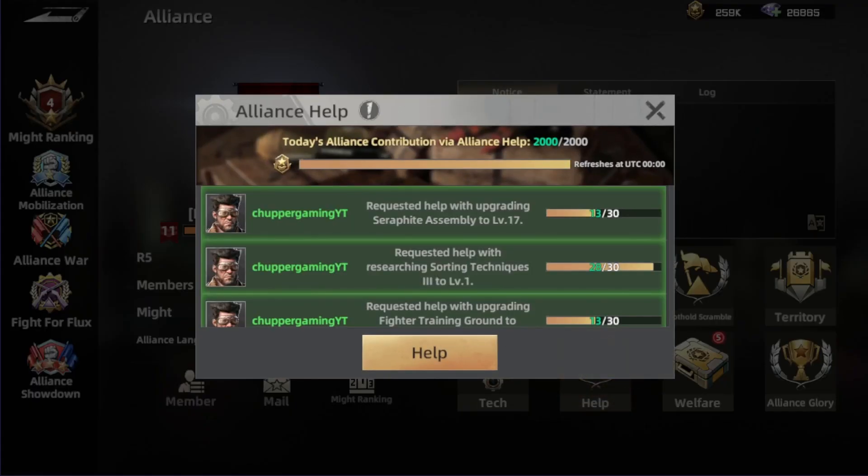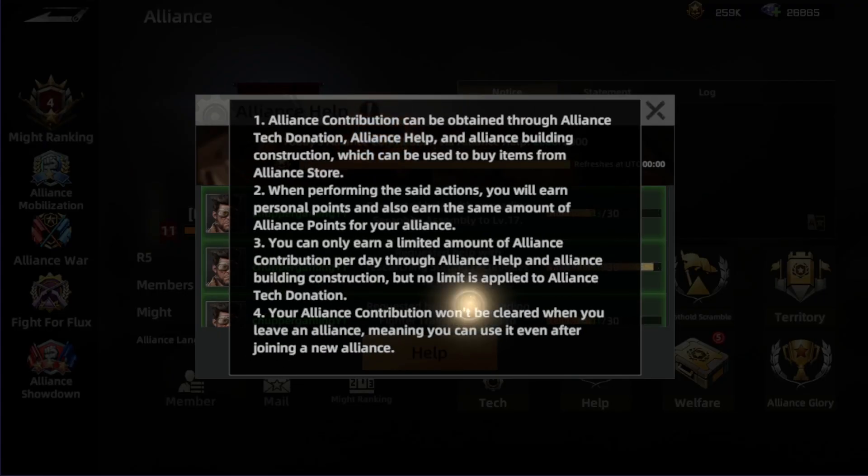The next step is the help tab, where you can request help from other players in the alliance to speed up your buildings. If you check it, you'll see a quick explanation showing that helping gives you some contribution, which is really great.